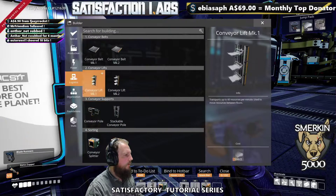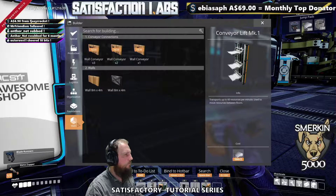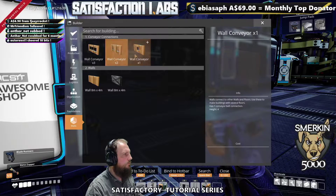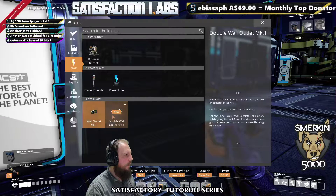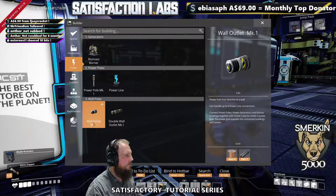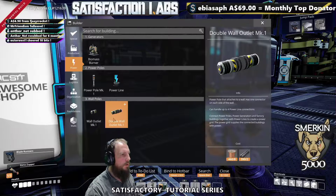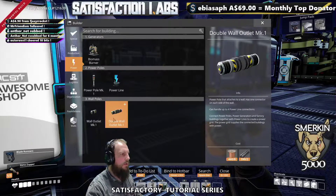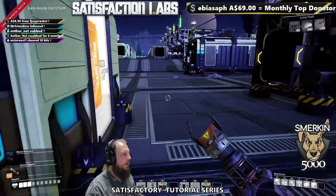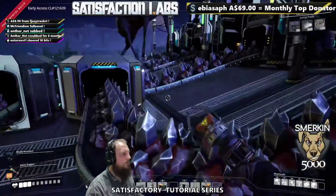In our walls section we have the wall conveyor — sizes three, two, and one. In our power section we now have wall connectors mark one. These are just like power poles with four connections per line. The doubles are either side of a wall, and when you get four either side, these are really good for bringing power into a building and out of a building.